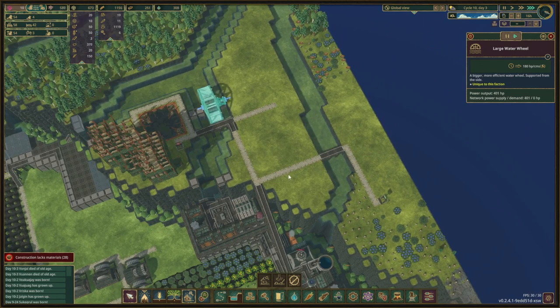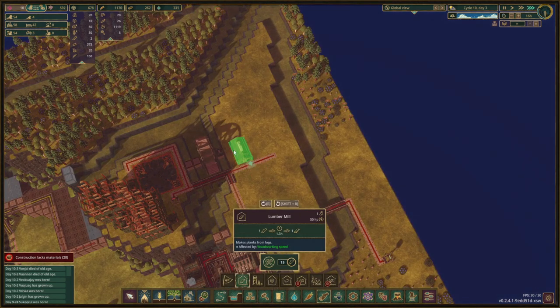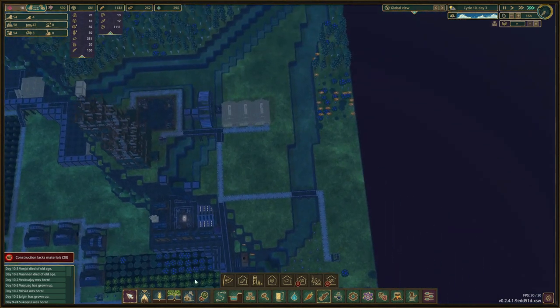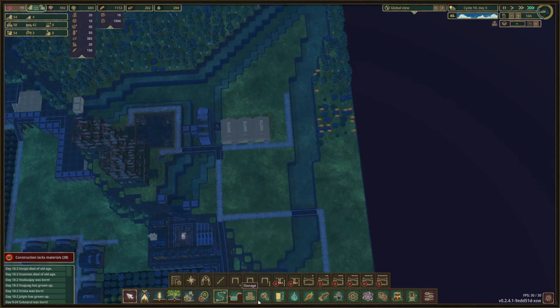There we go — we get 300 and well, 400... 390 to 400. That is decent, that is decent. So let's put three of those over here. We have three down here so I kind of want to make that a little bit more than the three we have down there, so I am going to go make a fourth one right over here.